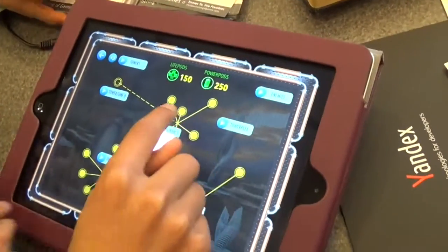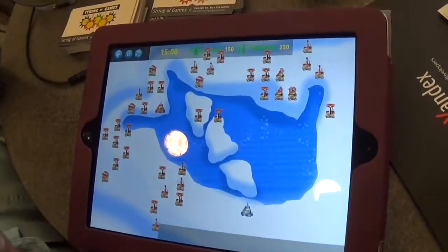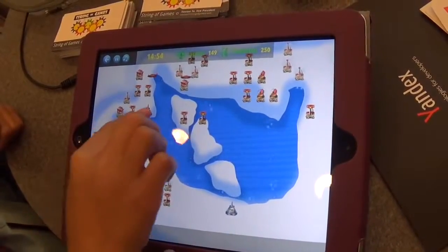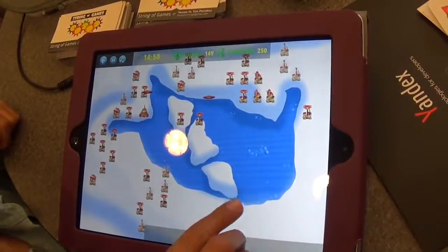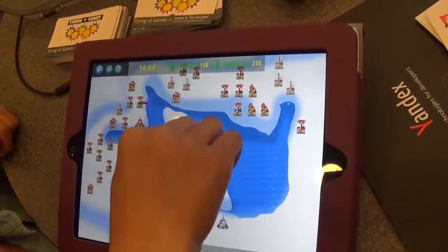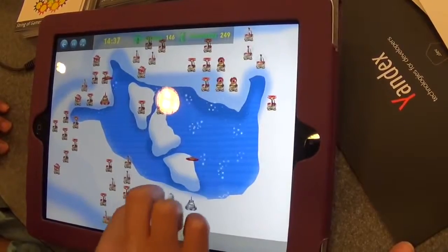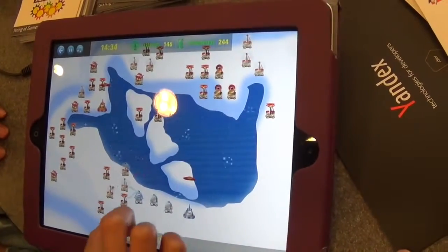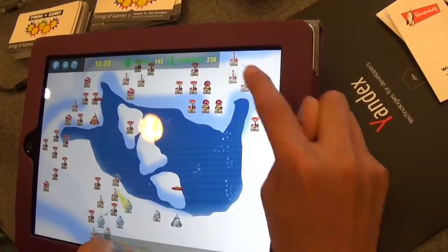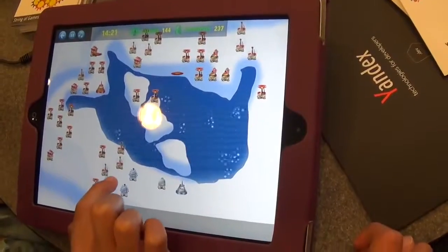That was the tutorial. Part of the game is that there are different routes you can choose. This one is shorter but there are more towers. This one's longer but there are fewer towers. You can jump onto there, except you've got those two towers there, so you have to choose which route you want. We use power pods to build towers and upgrade towers. To build a regular tower, it takes one power pod, and to upgrade it, it takes two power pods.